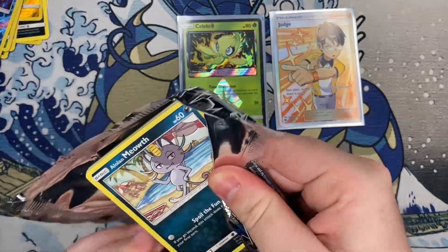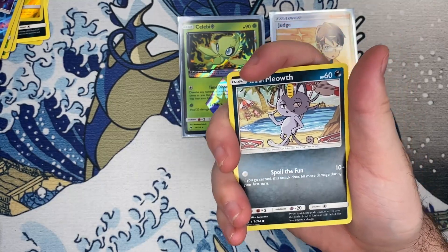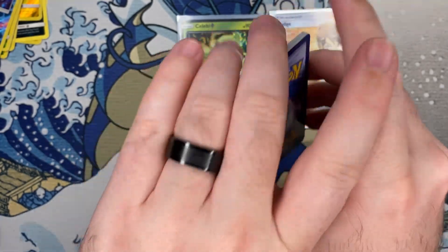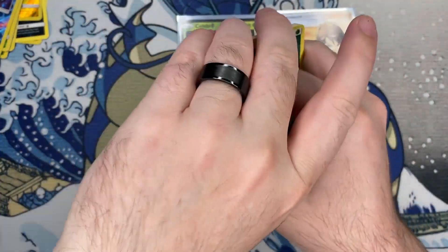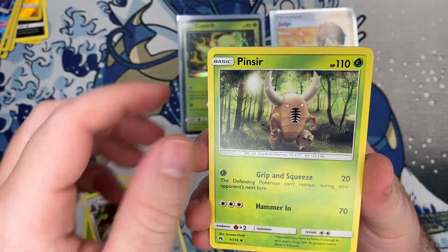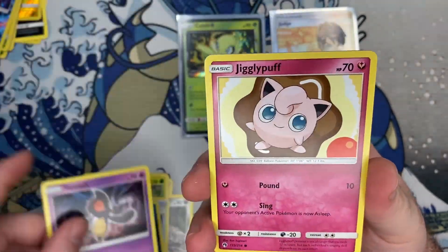I think we pretty much hit all we can out of this Elite Trainer Box, but you never know, maybe we got some surprises still in store. Let's just get right to it. Alright — there's a Pinsir, that's pretty cool. Surskit.